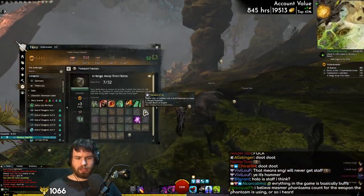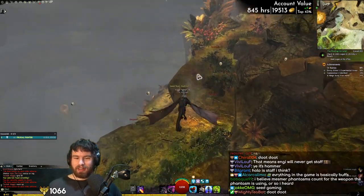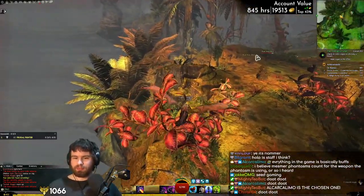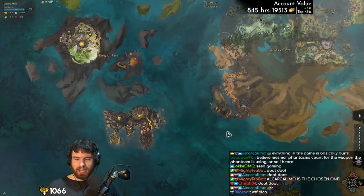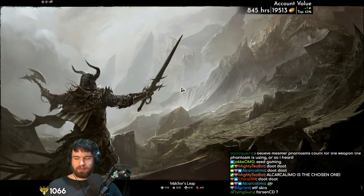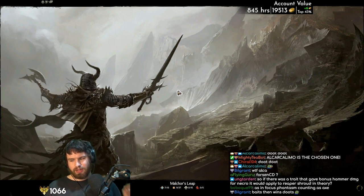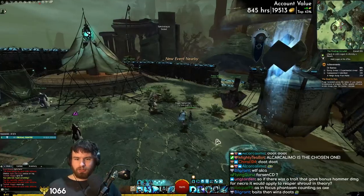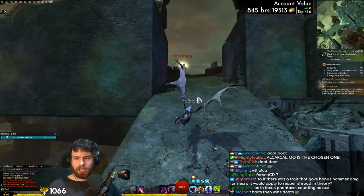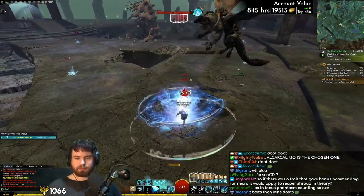We have to go kill some elementals, and I actually know a trick for this. Here is a really fun fact — I believe in Malchor's Leap, all of the elementals are right next to each other. It's one of the cathedrals here. You can actually find all the elementals you need all in one place instead of having to run around all over the place.